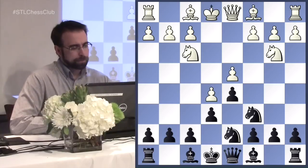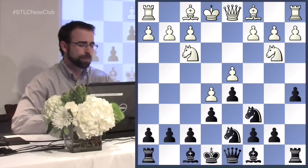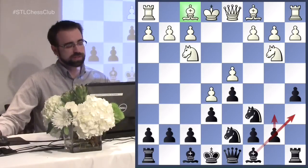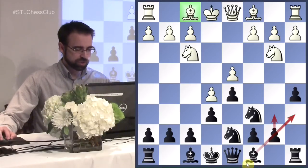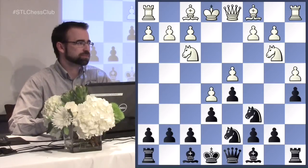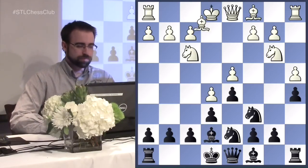A very common move that black wants to play here is a5, getting a little more space. You'll play a4 if they let you, and you want to play moves like b6 and bishop to a6 to trade off the light-squared bishops, because this bishop will go to d3 and that'll be one of white's strongest pieces. With the pawn on e5 and no knight on f6, there can be sacrificial ideas, so trading off these light-squared bishops - especially with your own bishop stuck behind pawns - is a very good idea. His opponent didn't let him play a4 and played a4 himself.